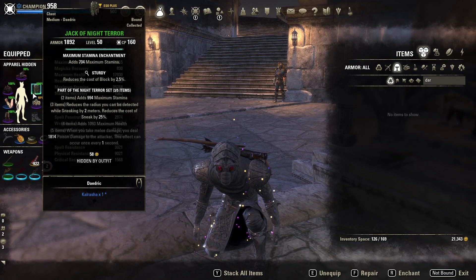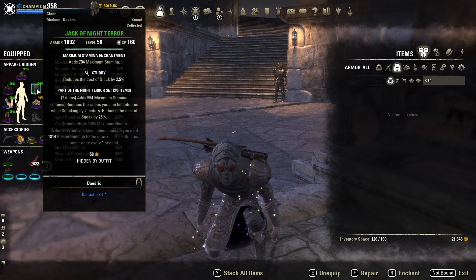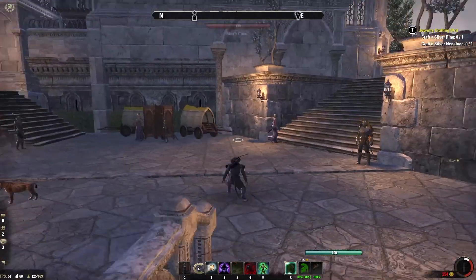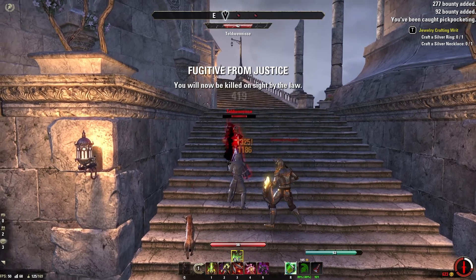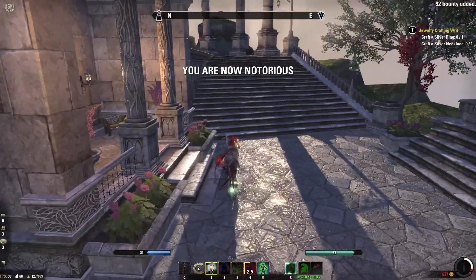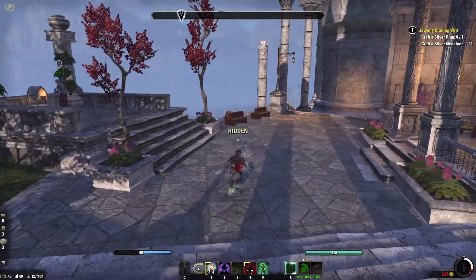One cool thing about using Night Terror at only three pieces is that it allows you to wear a monster set. Here I've got Velidreth — you could also use Selene's, which would be a good option. The reason for that is if you do actually have to attack somebody, the proc set fires and you can kill them a little bit quicker and easier. That said, a monster set is by no means required — you could just go with one of the five-piece sets like Night Mother's Embrace instead. Anyway guys, that's it for this video. Appreciate you watching and we'll catch you in the next one.